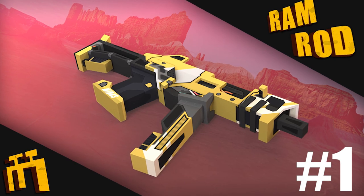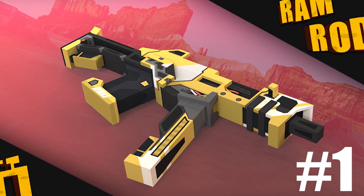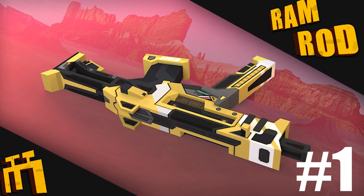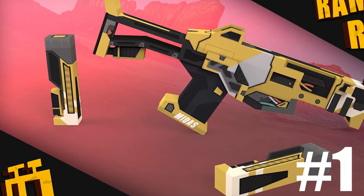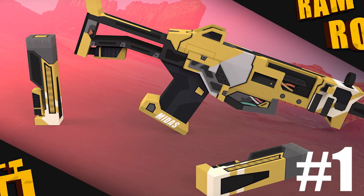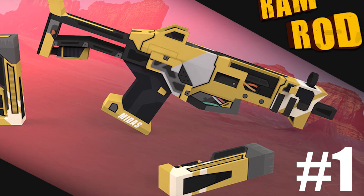And for our first place, we have the Empire Ramrod made by SillySniper. This skin is incredibly well detailed — not just the design elements, the custom mesh is on fire too. It transforms the rather slim and weak looking Empire into this high-tech weapon.